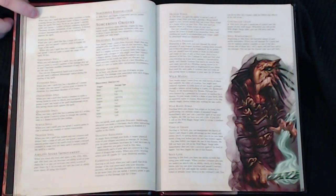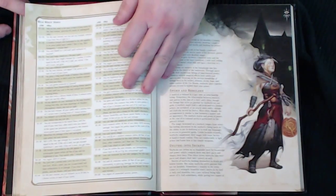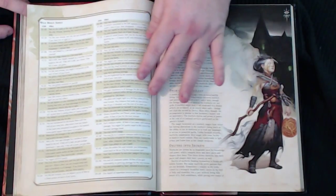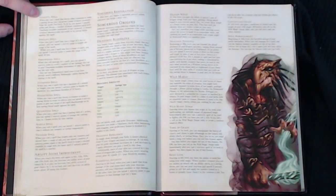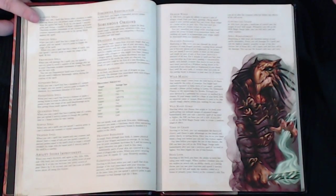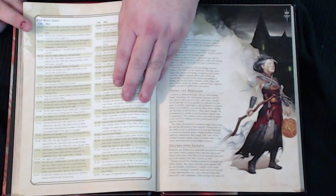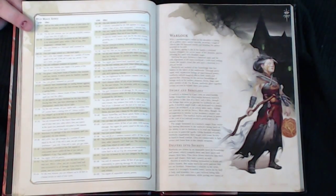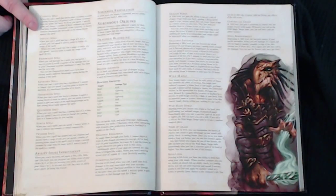The Wild Magic Sorcerous Origin starts at 1st level with Wild Magic Surge. Every time you cast a spell, your Dungeon Master can have you roll an additional d20, and on a roll of 1 you experience a Wild Magic Surge. You then roll a d100 on the Wild Magic Surge table for a random outcome — for example, rolling 39–40 lets you regain 2d10 hit points. This adds a lot of drama and flavor to the game.